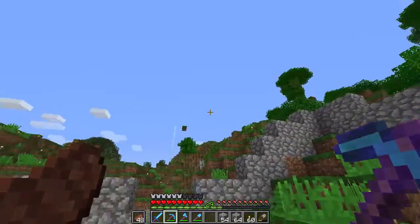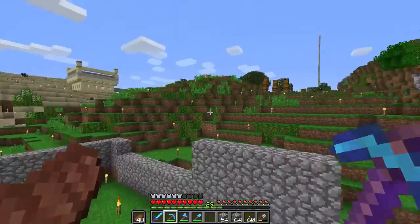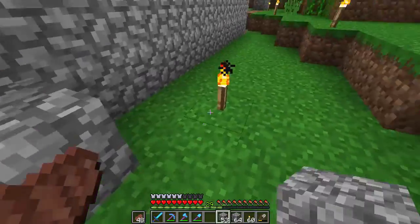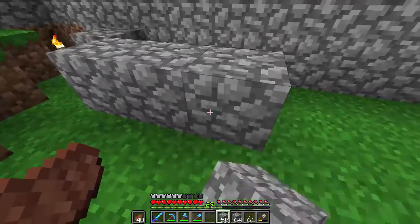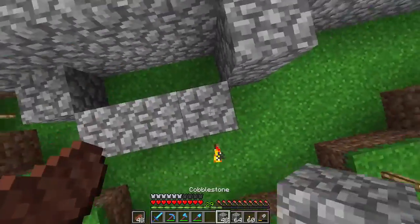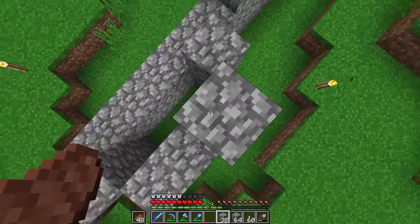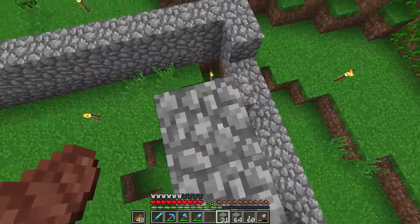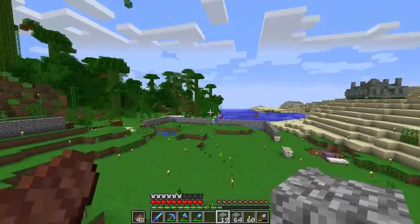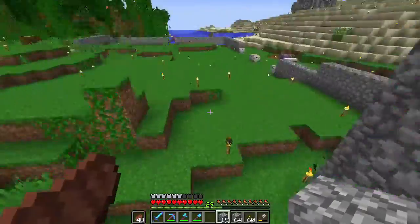Then we're gonna have archer stands up here. I always like a three-by-three inside towers — something like this is always nice. And then you can see — yeah, that's a good vantage point. We could have two of those.